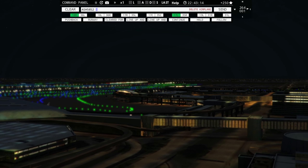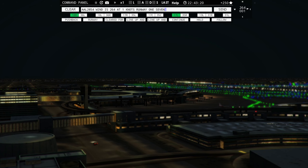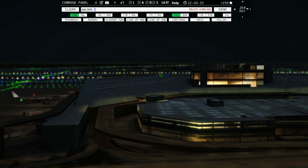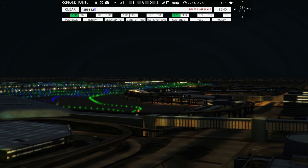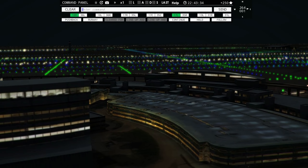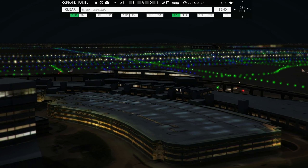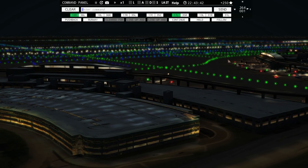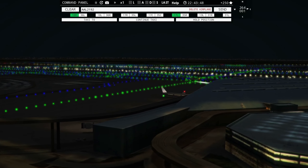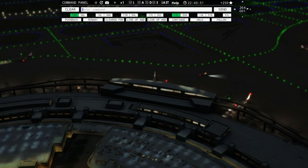American 2615, runway 17 right, taxi via Lima. United 1444, continue taxi, cross 17 center. American 2727, runway 17 right, taxi via Lima. American 909 ready to taxi — as soon as this guy gets across I can get the planes on 18 left rolling. Spirit Wings 903 with you, runway 18 right.